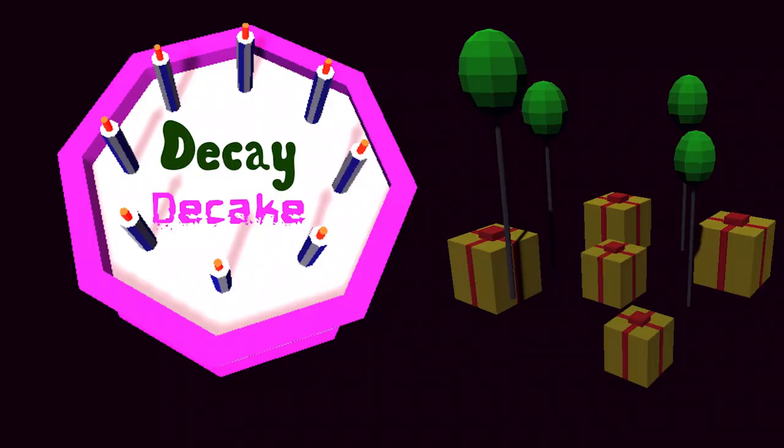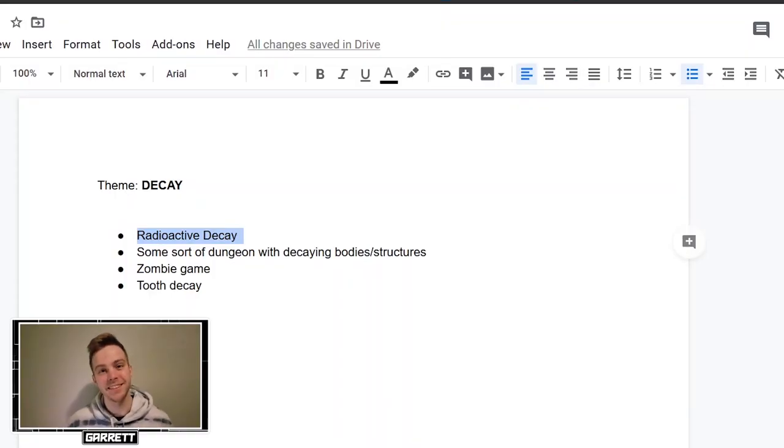This is a devlog of my Game Jam entry, Decay. On March 13th, the theme was announced to me: Decay. I first thought of the standard ideas such as zombies, radioactive decay, even tooth decay, but those ideas weren't really sitting well with me, so I kept thinking.